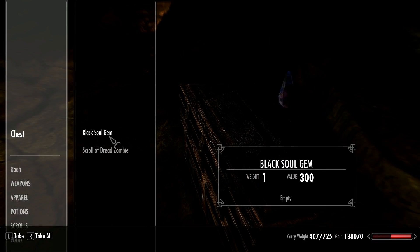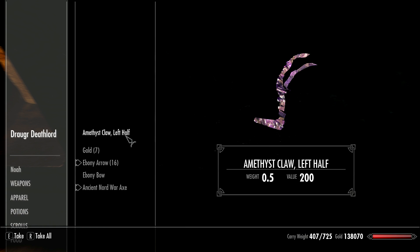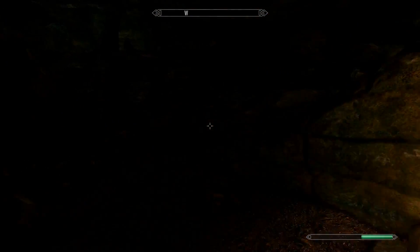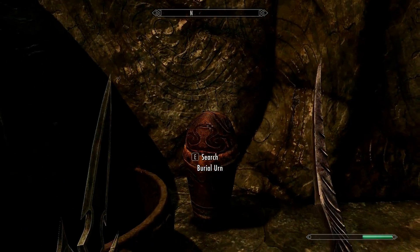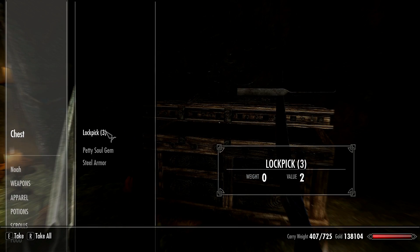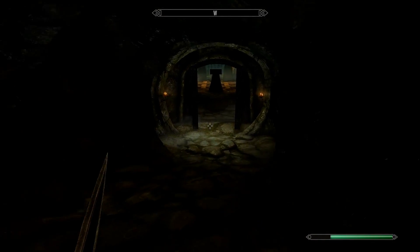There are two chests here but they're pretty crappy — just some gold. Don't forget to loot the Draugr Death Lord's body because it gives you the left half of the claw required to move on. He also has a decent bow that sells for good money if you need gold. Then head over to the other side — it's pretty simple too, just more skeletons, some gold, and a chest with lock picks and steel armor.